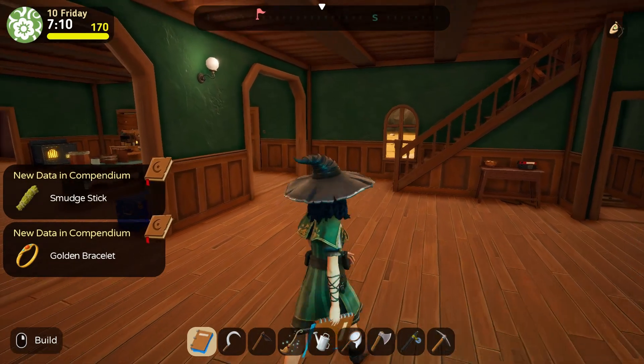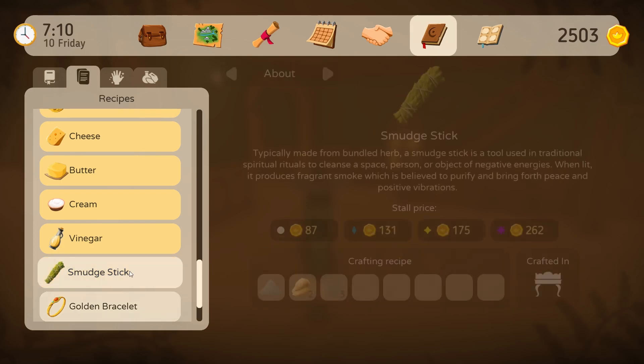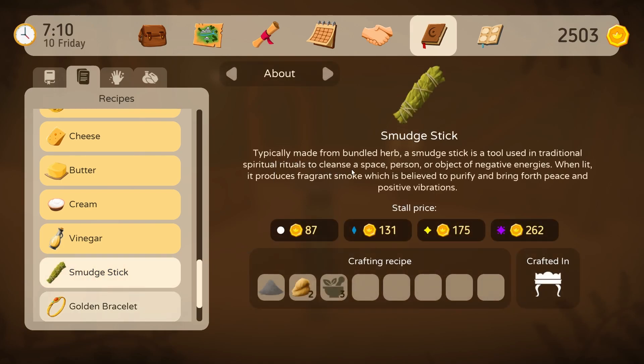Now I can craft a smudge stick. What is that? Golden bracelet. A golden circlet — around the wrist, invokes feelings of royalty and timelessness. It's expensive! And a ruby. And a smudge stick — typically made from bundled herbs, a smudge stick is a tool used in traditional spiritual rituals to cleanse a space, person, or object of negative energies. When lit, it produces fragrant smoke, which is believed to purify and bring forth peace and positive vibrations. It should be easy to make. Wonderful! Loving this.